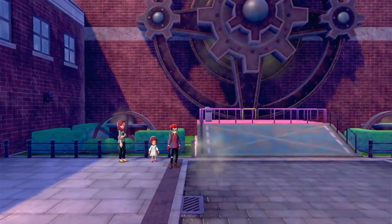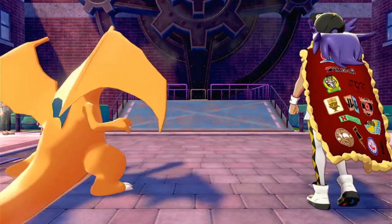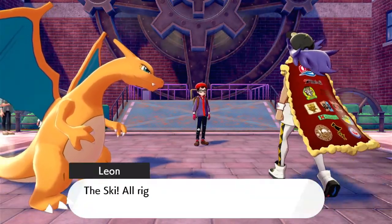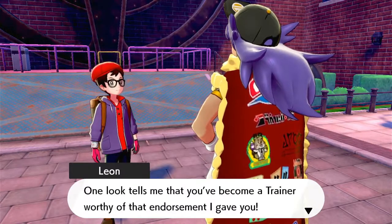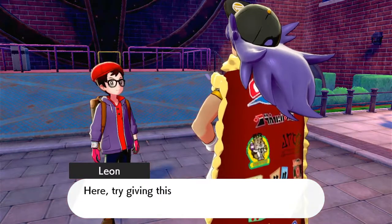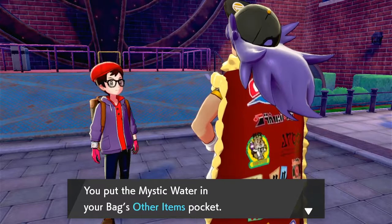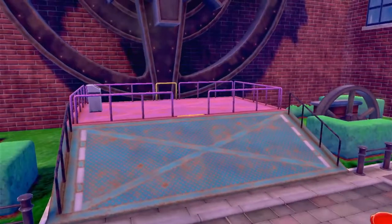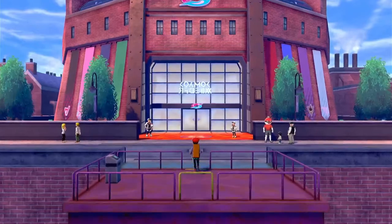I've moved us forward towards the lift, and Leon will arrive with his Charizard — mentioning once again that he's bad at directions, a character quirk I suppose. Leon comes to talk to us about how well we've been doing as a trainer and gives us some Mystic Water. This is actually dynamic based on which starter you picked, and unfortunately we don't have a water type this would be useful for, but it'll be helpful later. After that gift, we get onto the lift and head off towards the gym challenge opening ceremony.